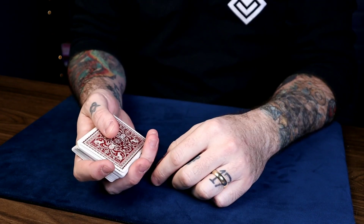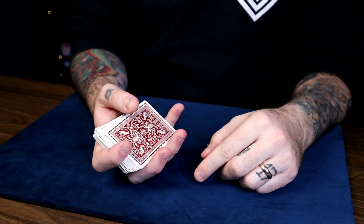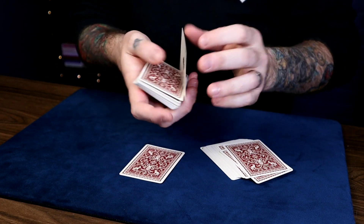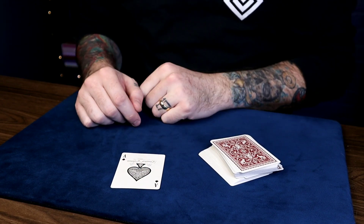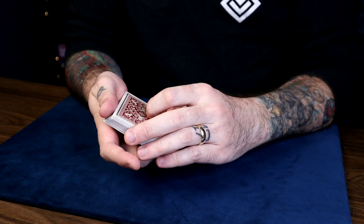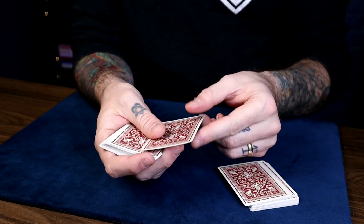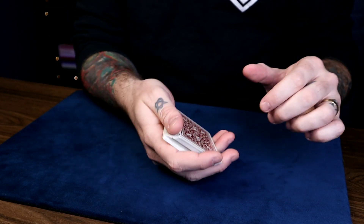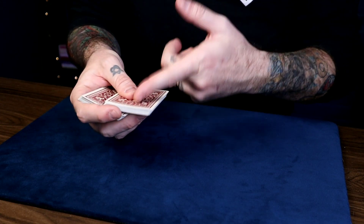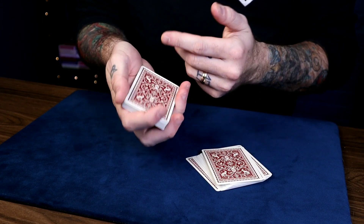Alright, so this next force is called the one-handed slip force, and I like it a lot. What happens is: drop cards like this, any time you want say stop. Maybe you stop right here — you could have had this card, or the ace of clubs, but you stopped on none other than the ace of spades. If you're familiar with a slip cut, that's really all you're doing — the force card is on top of the deck. Lift up half the deck in middle grip, take your thumb on top, and as you remove those cards to the table, your thumb retains the ace of spades. You're doing it with one hand only — they say stop anytime, sidetrack the packet, release the upper packet while holding back the ace of spades. It looks like you've dropped off that packet, but you've retained the ace of spades on the lower packet.